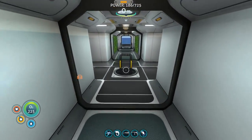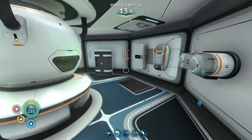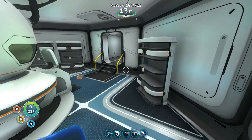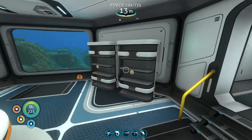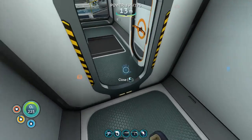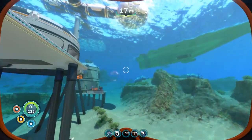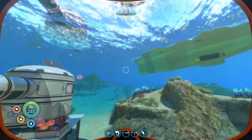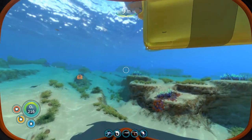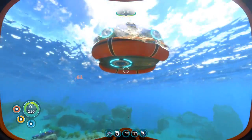Okay, I'm ready to go. Just for safety reasons I'll take a couple of med packs just in case. That drop pad just constantly produces health packs — I go by there and grab one every once in a while. That's my supply of health packs. We're gonna leave the Cyclops here because I gotta learn how to drive that thing.